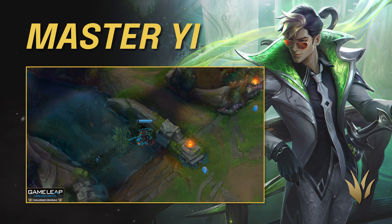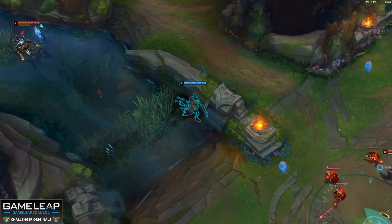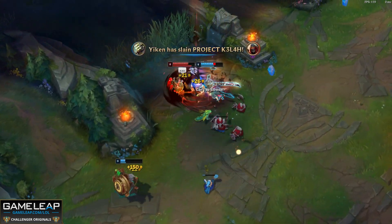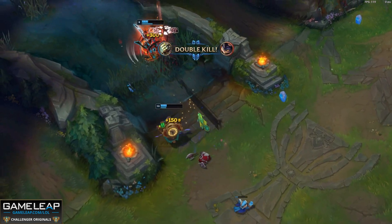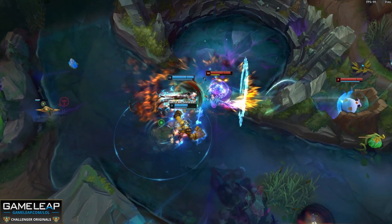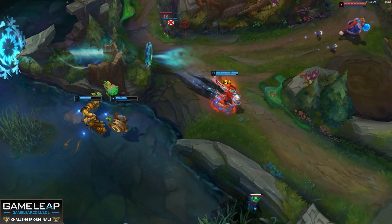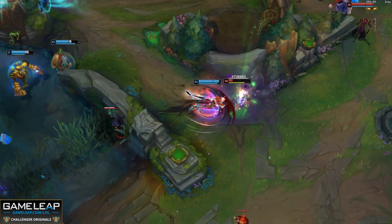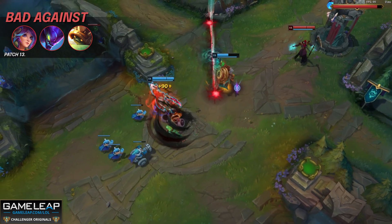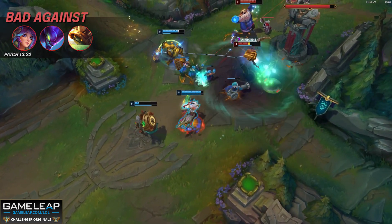Our next OP tier champion is going to be Master Yi. Yi is once again dominating the lower ranks, primarily due to the fact that he cannot be stopped by the majority of the meta junglers. Briar he's able to out-duel, Nocturne he can deal with by simply running away, Rammus he actually counters past a certain stage of the game if he can out-pressure him, and J4 — if we ever run into him in the jungle, we simply just collect 300 gold. It is important to note that Master Yi is a little bit more difficult than some of the other champions here — he's wholly auto-attack and timing-based, so our W usage, Q usage, and ultimate usage has to be really on point. However, when we start to get a feel for these, Master Yi is completely unfair into the majority of the other junglers right now.